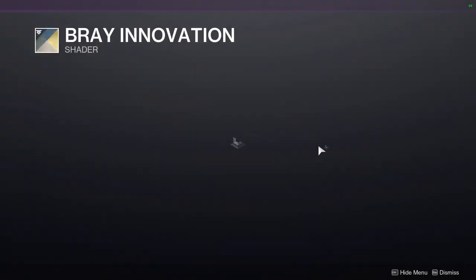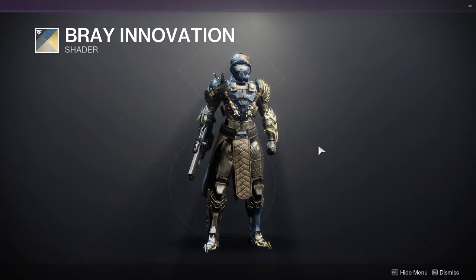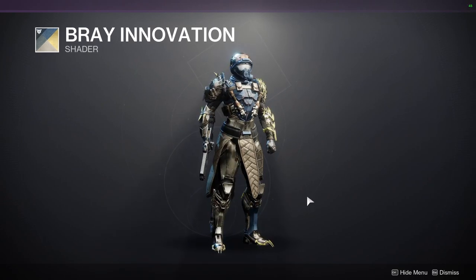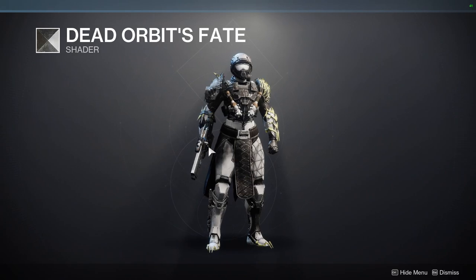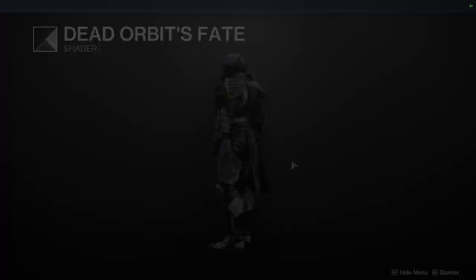We have Bray Innovation — I actually like this shader quite a bit. It's from Warmind, the second DLC for this game, so it is a really old shader now, and for that reason alone I would recommend people pick it up. And then Dead Orbit's Fate, which is from vanilla Destiny 2, so it's even older. I would definitely recommend this one as well — it's a good black and white.